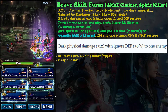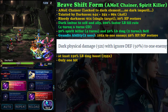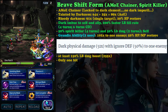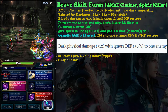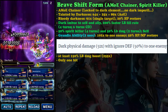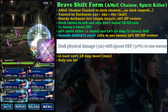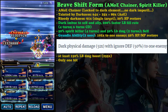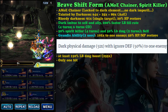Otherwise, simply use his normal form. Another reason to use brave shift is to recover MP, because he uses lots of MP and his finisher ability in brave shift lets you restore 50% of your MP. For the brave shift limit burst, it's better than the normal form - with 150 LP it deals 255 times damage minimum - but Tifa is still much better.